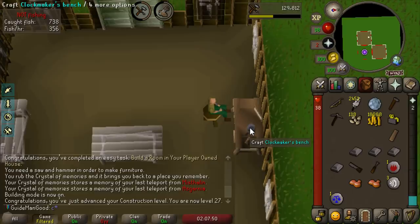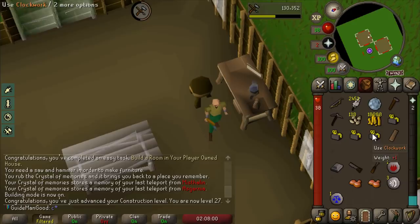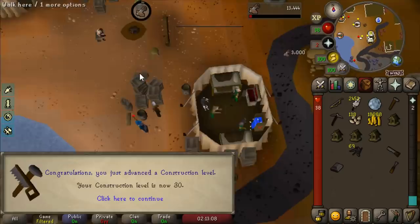We can use these to make ourselves some clockwork mechanisms, which means we can finally start birdhouse runs. I should have had these going on like day one but I made a bit of a mistake choosing my first area unlock after Karamja. Now we have four clockworks, so we can finally do birdhouse runs. While we're here at the base camp we can also fix up the bank chest for 3,000 XP and an easy task.